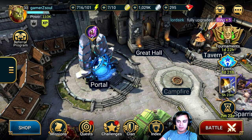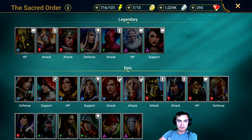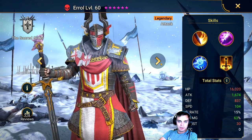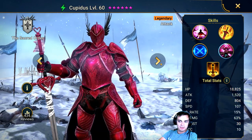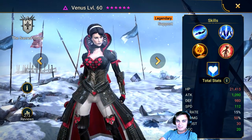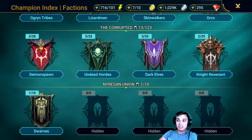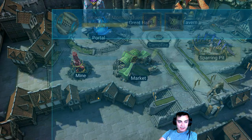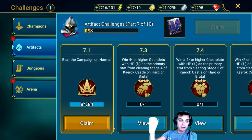The index is where you can see all of the factions and all the heroes each faction has. The top entries are the legendary ones - they look just amazing. There are a whole bunch of them and they keep adding more and more. It's insane.